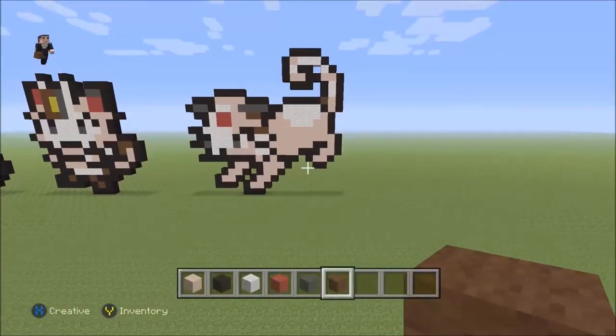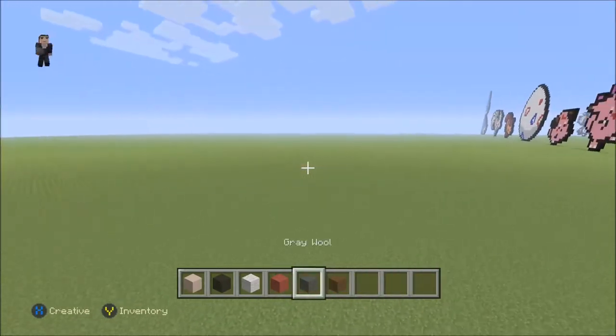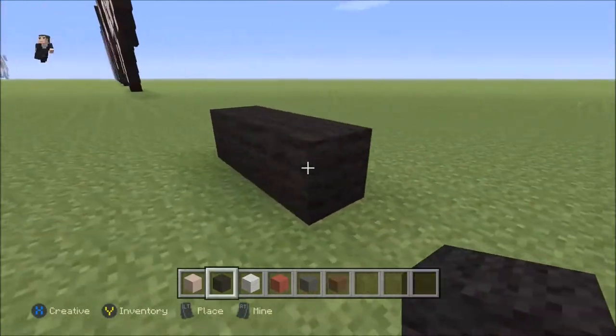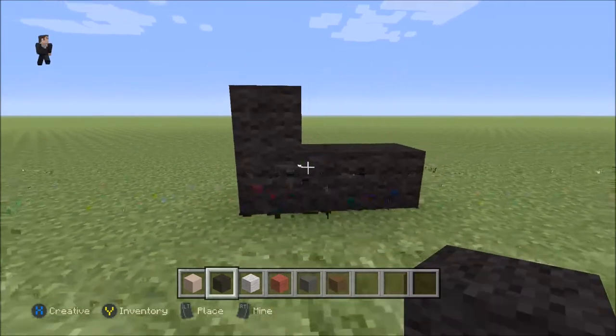I got this pattern from CandyPatterns.com — link in the description down below. So we're gonna start this little cat with three blocks of our black wool. We're gonna go one, two, and three, and then we're gonna place a black wool on the left.